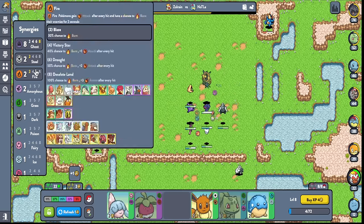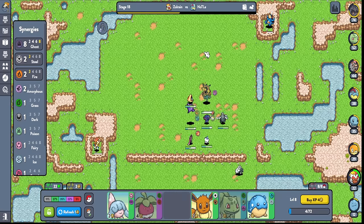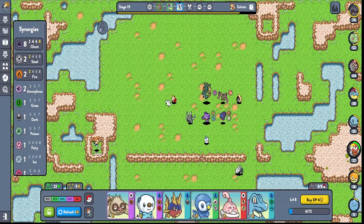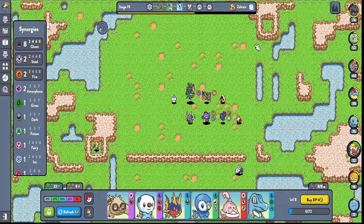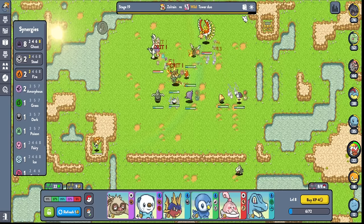We gotta hope this is enough. Oh six seconds and it goes down — that's crazy. I'm just literally hoping I can stay alive somehow. I know we still don't even have our legendary but we kind of have to play like this right now. I'll just fodder all these guys. At this point this is the best thing we can do — eight ghost, two steel, two fire. Amorphous in here would be great because it gives more buffs depending on how many synergies you have. But we just gotta try and stay alive.